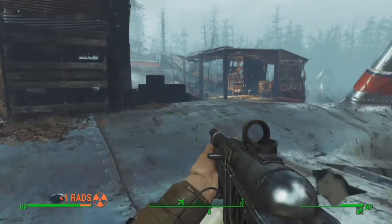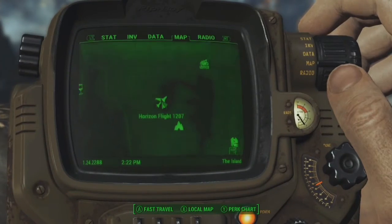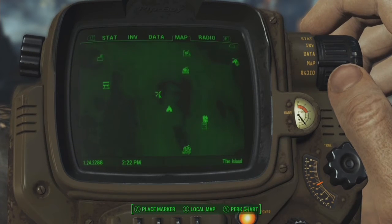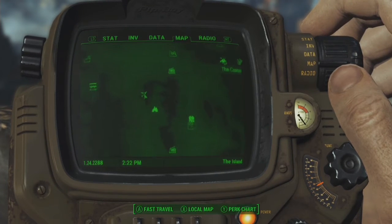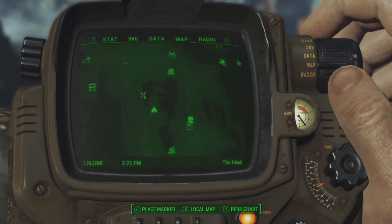We are going to get guard dogs for your settlements, and you can do this by coming to Horizon Flight 1207, which is located on the Far Harbor map. It's a little confusing because the name of the town is Far Harbor, but the name of the DLC is Far Harbor.